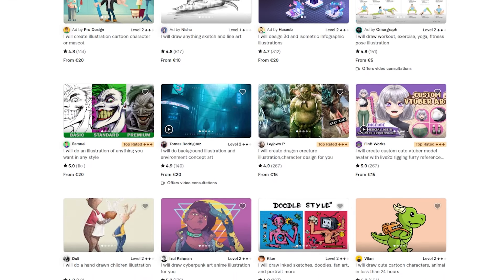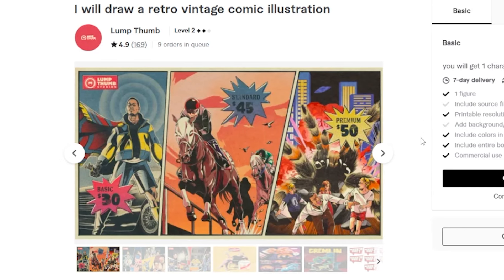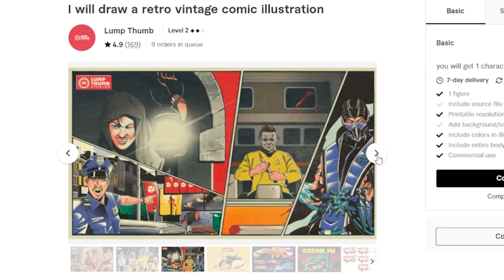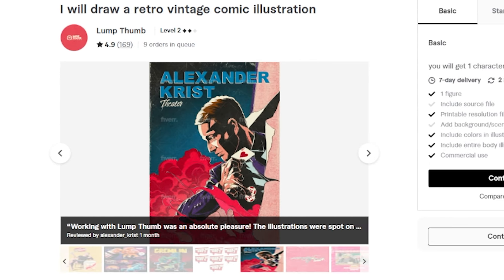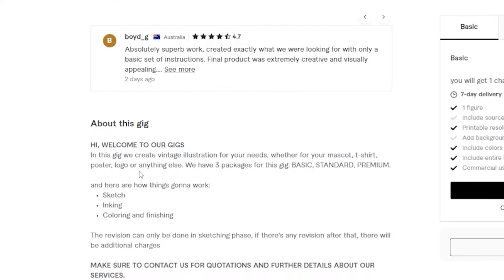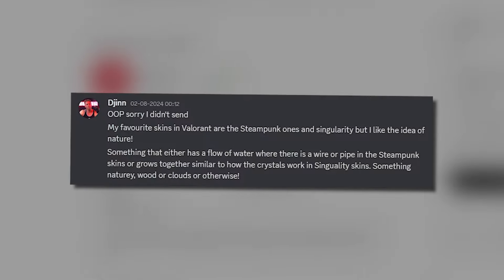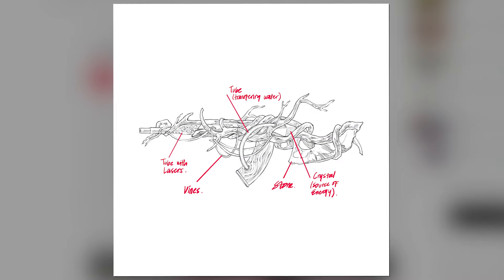While browsing Fiverr to find an artist for Djinn's nature design, I stumbled upon Lump Thumb. For now I'm going to keep the price tags hidden, because I also want to see how well you'll be able to guess the correct prices. His style is very unique — retro vintage comic illustrations, which I think will look amazing when showcasing a gun. I wanted to see how well he'd be able to turn this creative vision into a Valorant cosmetic, but also in the style he's known for.